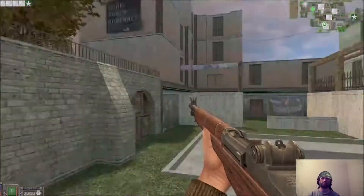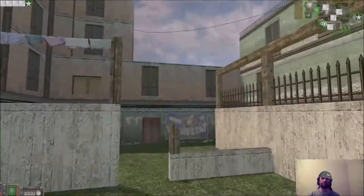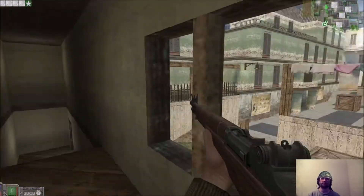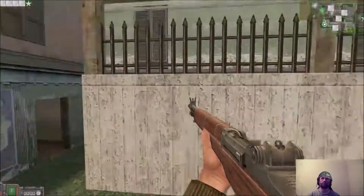This is called Long. This cap here. This is Double Doors. This is Big Window. And this is the Allies Sniper Loft. And I'd probably just call this the Short Wall and Big Wall.